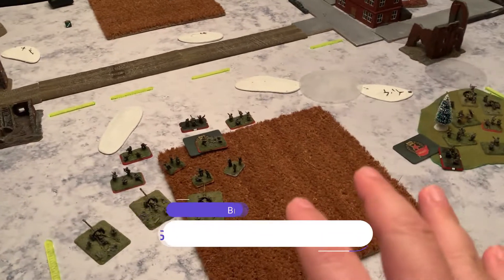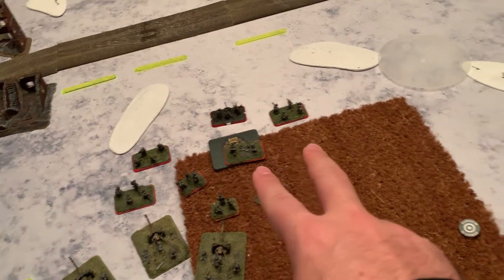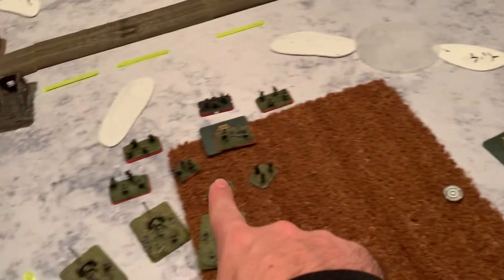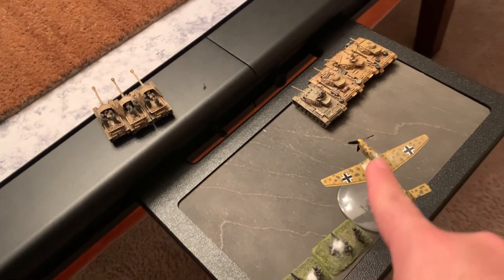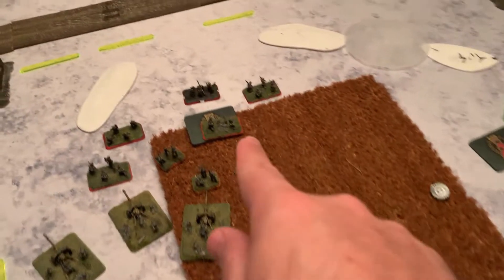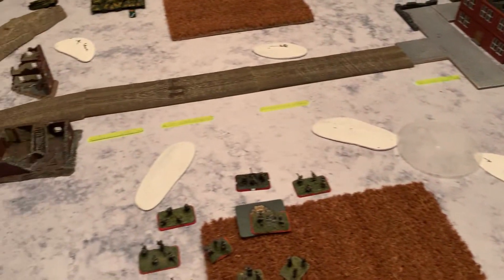We are playing Bridgehead and I'm using Soren Peterson's list. I've got Panzergrenadiers — two platoons, two small platoons, five-centimeter guns, anti-tank guns with Pak 40s. I've got machine guns off the board in reserve, Stukas in reserve, tanks in reserve, mortars, and an ambush. I have minefields there to protect my right flank.